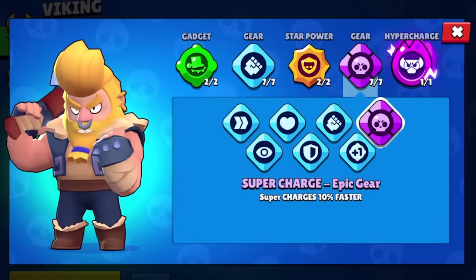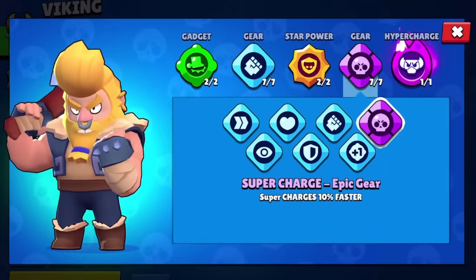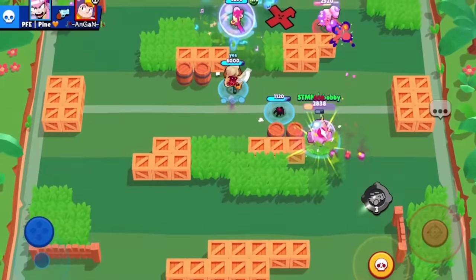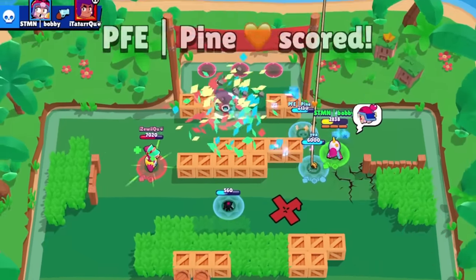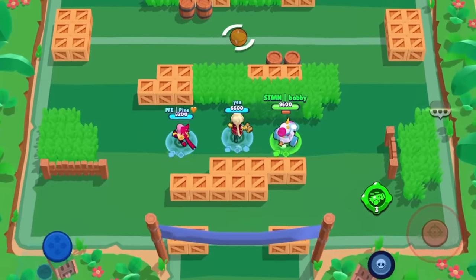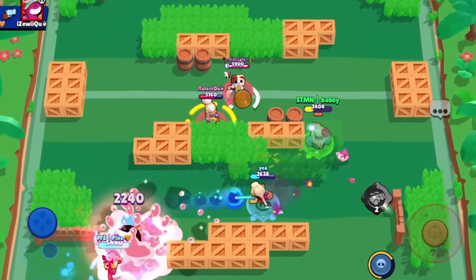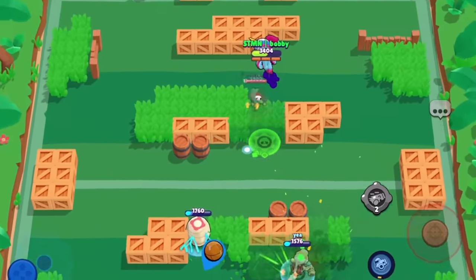Next up we have the supercharge gear. I'm going to use Bonnie as a specific example. Bonnie takes four hits to get super, which is a big deal — if it took five hits it would be unplayable, and if it took three hits it would become much better. So for brawlers like Nani where you need eight or nine shots for super this gear doesn't really matter, but for Bonnie where you only need four hits, this gear changes it so you only need three — and that is a huge difference.